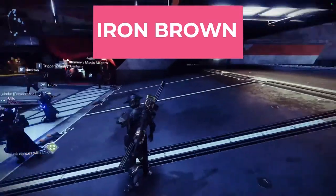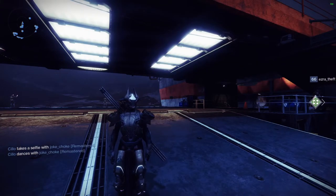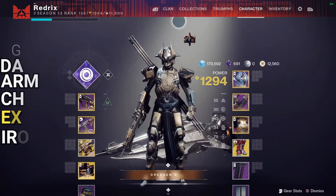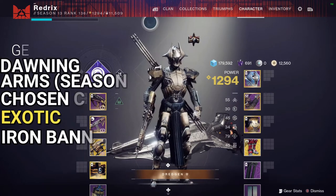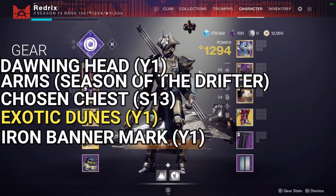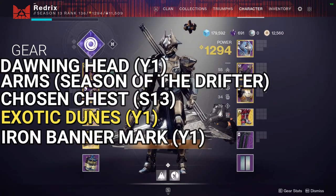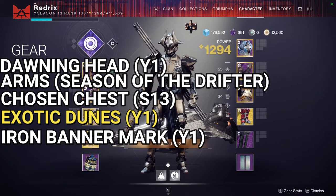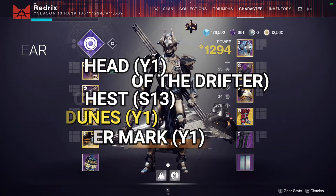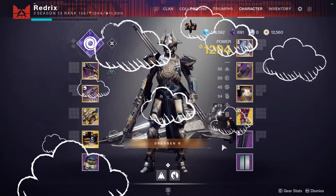The next set is called Iron Brown. All the other sets focus more on the light side, but this one has more of a dark vibe, and I just love it. For the helmet, it's from the Dawning — it's the Dawning ornament, so you would have had to be there for the Dawning, but it would also be in Eververse. The Season of the Drifter gauntlets ornaments. The chest piece is from this season with its ornament from around rank 80 in the season pass. The exotic Doom Marches with its exotic ornament found in exotic engrams. And the Iron Banner armor with the Iron Banner Season 3 Year 1 ornament — you had to play Iron Banner during when War Mine came out back in 2018.